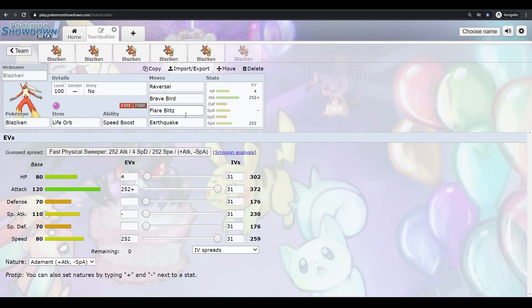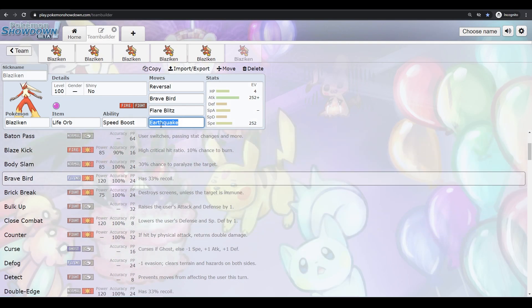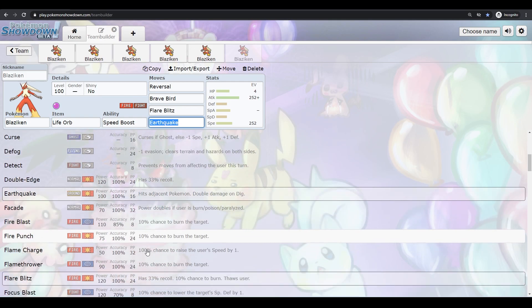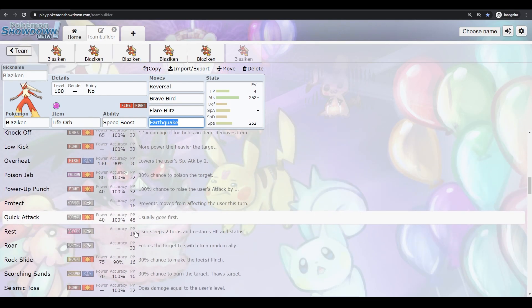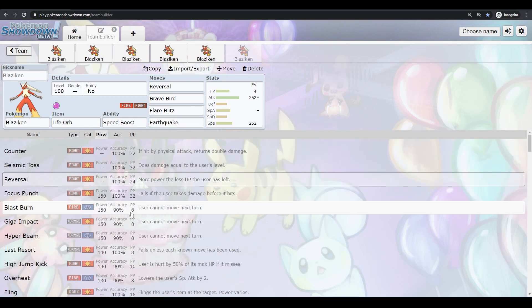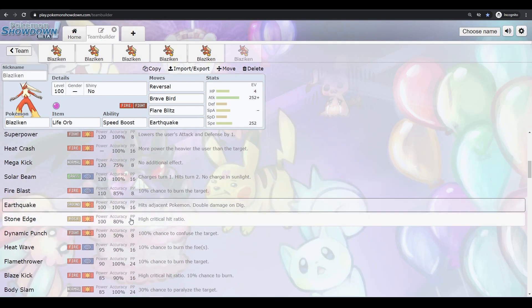For a Dynamax physical Blaziken, run Reversal at 100 base power — the max a Fighting move can reach — Brave Bird for Razor Speed, Flare Blitz for STAB damage, and Earthquake for coverage in the last slot. Stone Edge is better coverage so you can hit Flying-types super effectively — especially Flying-types that resist Fire like Skarmory and Corviknight. But Stone Edge brings a Sandstorm which gives chip damage. Earthquake is just a really good move honestly, so that last slot is up to you.